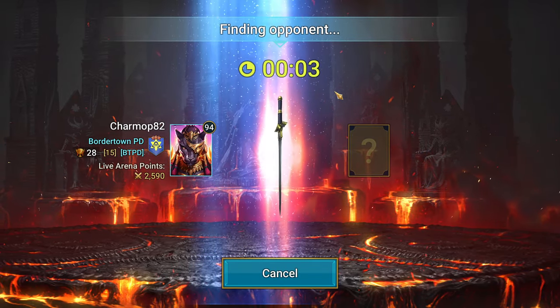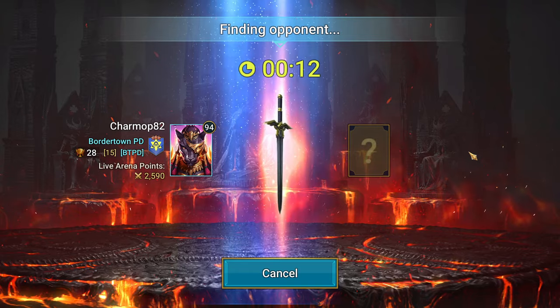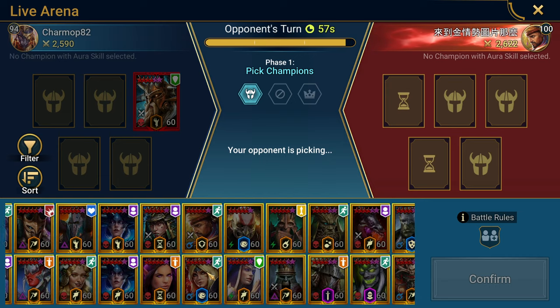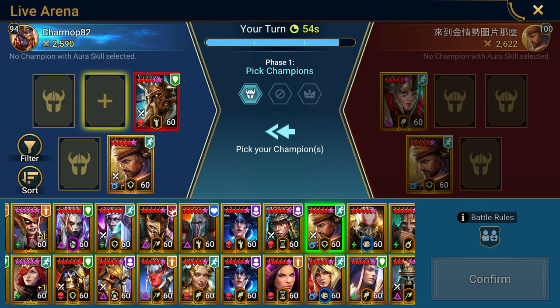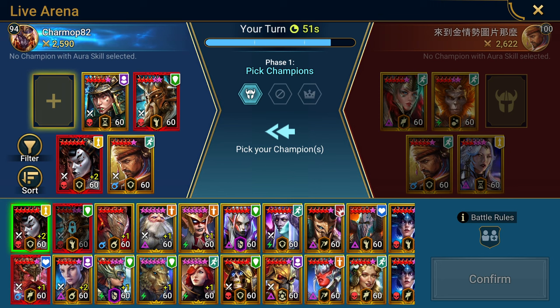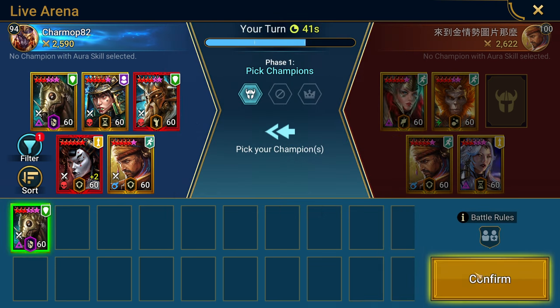Let's change it up and go in with no mythicals. Big shout out to Charmops for letting me on this account and getting this content out while Marius is still relatively new. Actually, the Alaz and Harima combo is nuts - I'll throw those in. In Silver tier you can run the same champions multiple times, unlike Gold where you have to think more carefully and can't repeat picks.